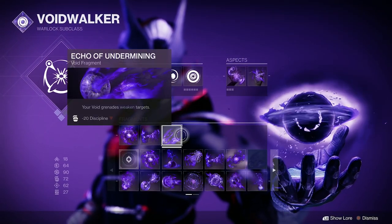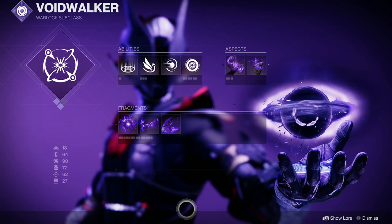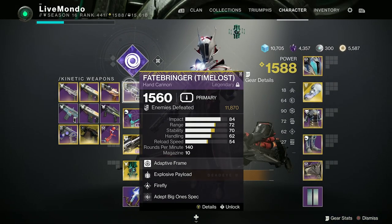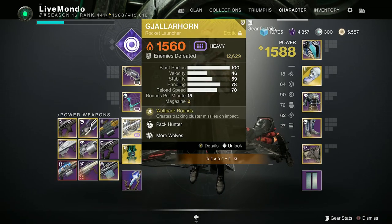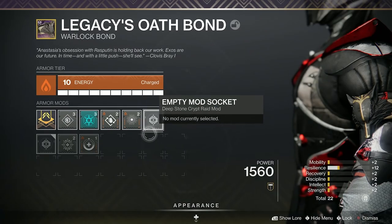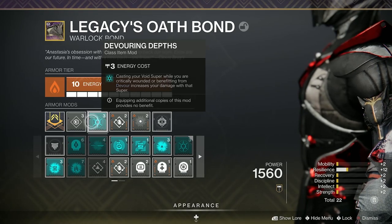These are the fragments and aspects I'm using. The mod that goes on the class ability — Devouring Depths — is probably more important than the fragments and mods, but if you're interested in them, you can pause the video and have a look. I'm using a Whale Setup, an Elemental Whale Setup, which is pretty decent. With Bountiful Whales, I produce more Whales each time I produce a Whale.